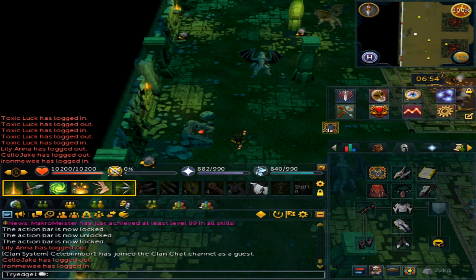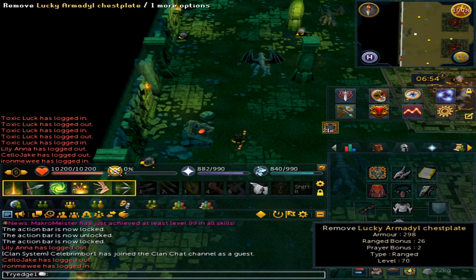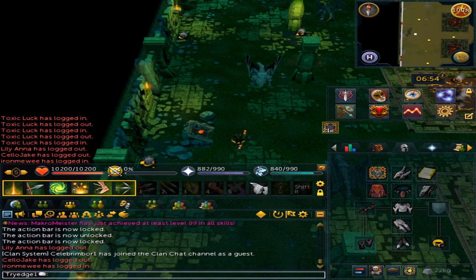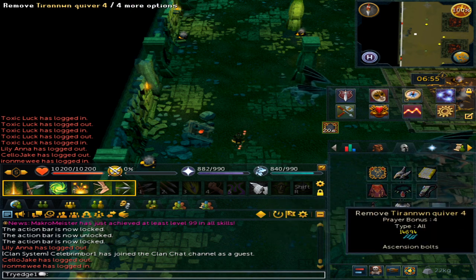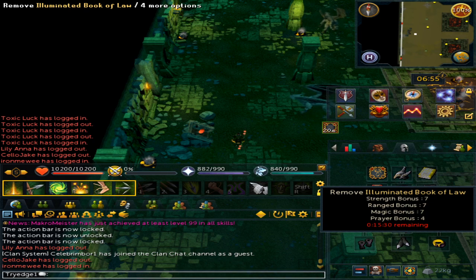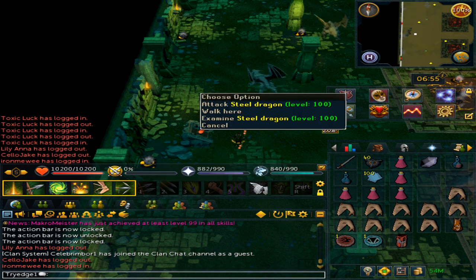As for my gear, I found that a Decimation bow along with full Armadyl armor with Pernix boots works extremely fine — you do not need to use higher tier armor for this. A Farsight Blood Necklace gives you a few heals here and there. You don't really need ammunition thanks to the Decimation bow, but if you do have the tier one quiver use it purely for its prayer bonus, and then have the Illuminated Book of Law.